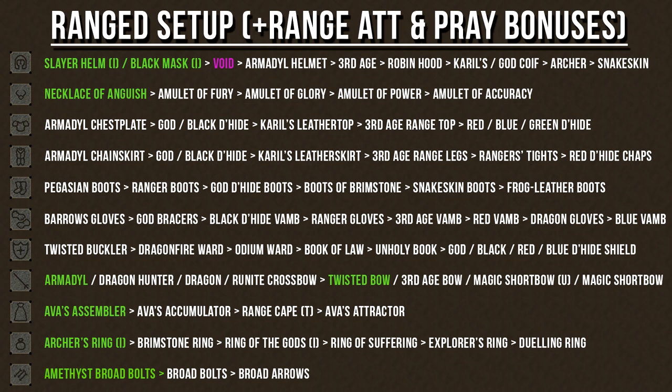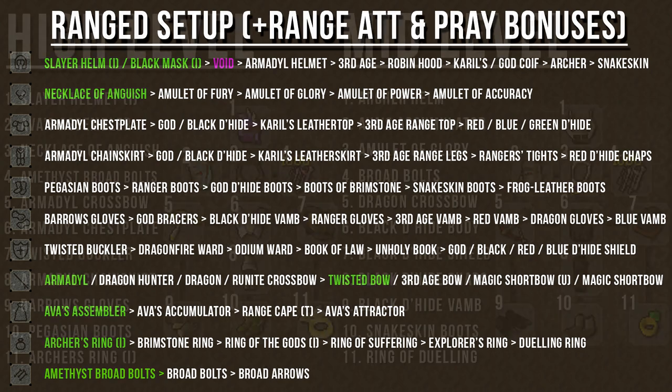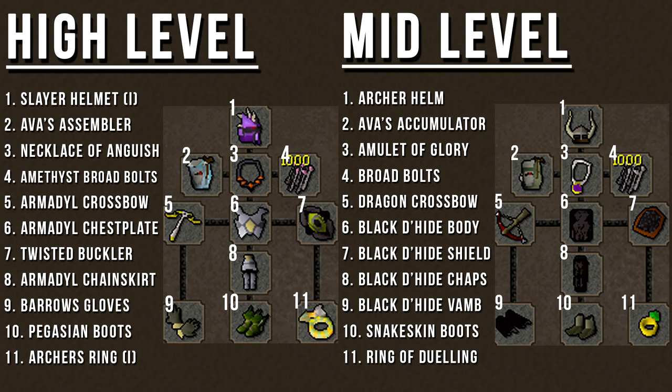For a ranging setup that maximizes your range and prayer bonuses, I've listed some of the best items from left to right on the chart. All items highlighted in green are what I recommend you focus on, and items to the right are still very good alternatives. I've created example armor setups for both higher and lower level players — feel free to use it as a reference and swap things out depending on your needs.